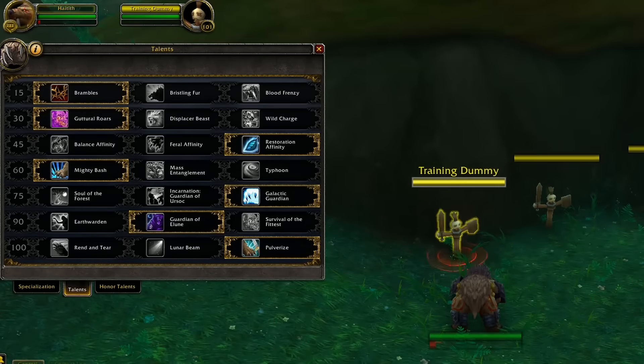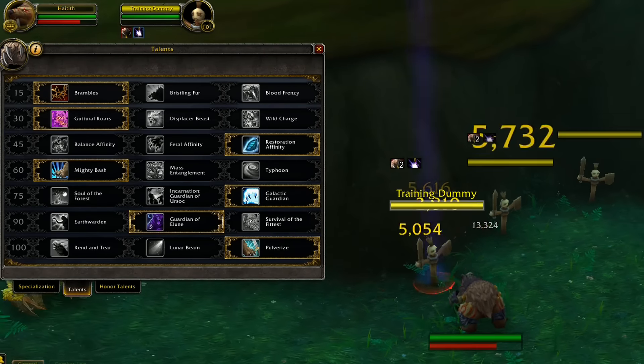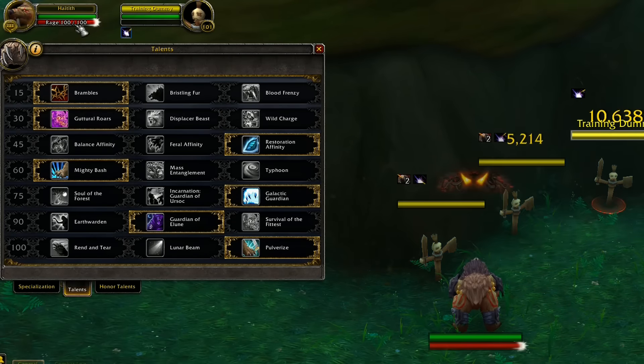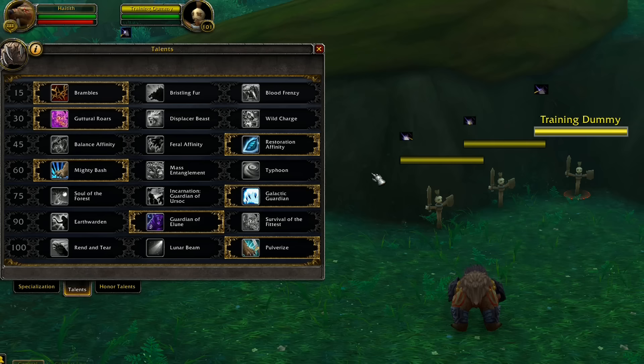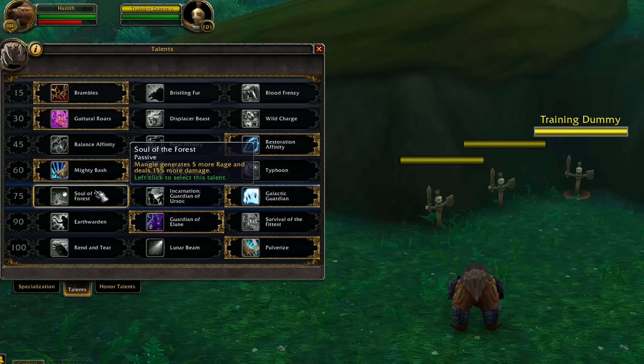Demonstrating Galactic Guardian: you can see the Moonfire coming down on its own from Thrash damage proc. When it procs, you can throw Moonfire on another target and build 15 more rage. It allows you to have Moonfire up on quite a few different mobs and it procs very often. It makes gameplay more enjoyable than Soul of the Forest while also providing additional rage generation.